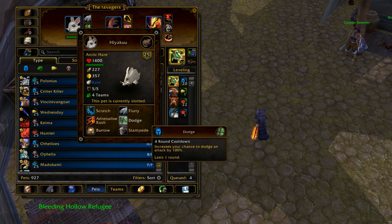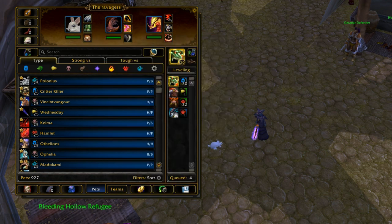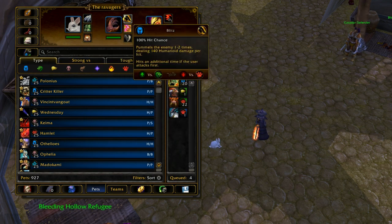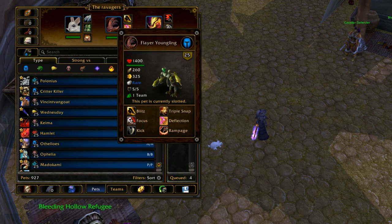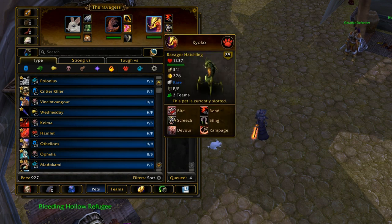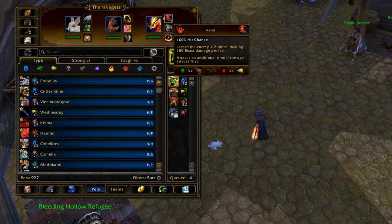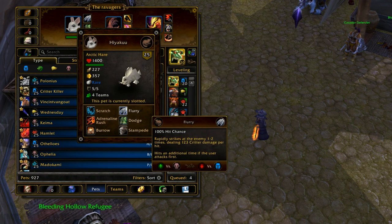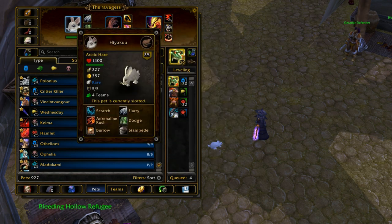Those two abilities are really great and you usually only ever take dodge and burrow. But there's an interesting thing about flurry. A lot of other pets have multi-hit moves — almost all of them have the same clause where it pummels the enemy one to two times, dealing whatever damage, and hits an additional time if the user attacks first. The Flayer Youngling has Blitz and the Ravager Hatchling has Rend, which are basically like flurry, except those two hit a little bit harder. But Arctic Hare will be able to use that extra hit a lot more often than those two pets because he is just so fast.